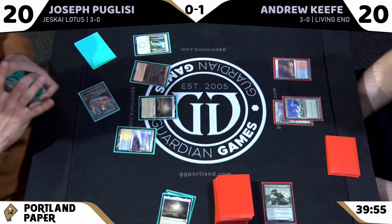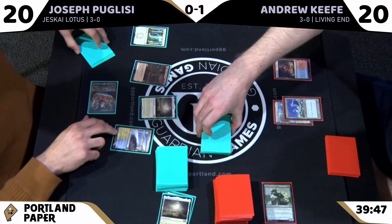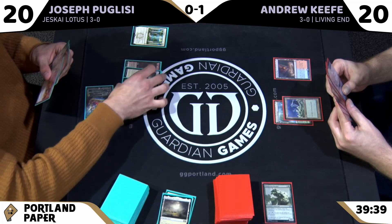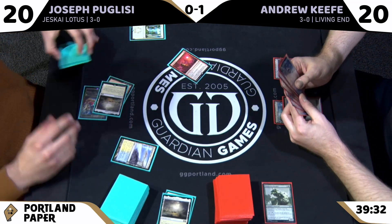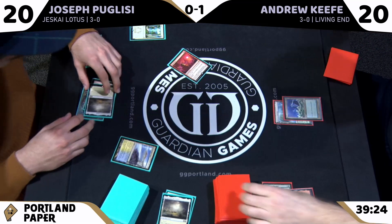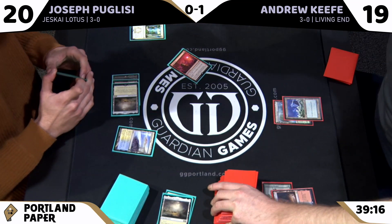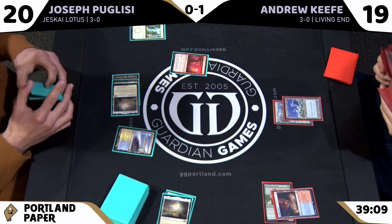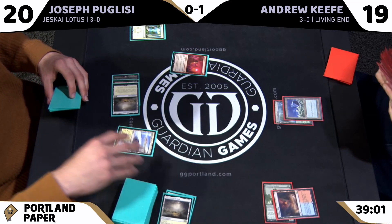Wondering if they'll ever print a playable Stifle effect with a draw attached. Stifle Bird leaves something to be desired — if it triggered when it came into play it'd be playable, but the stifle plus cycle is underwhelming. Andrew is doing the right thing by fetching when Blood Sun is about to come down.